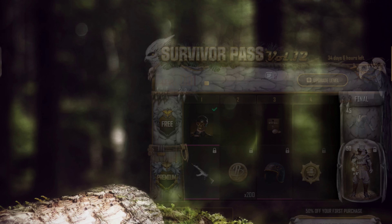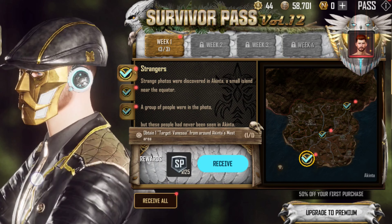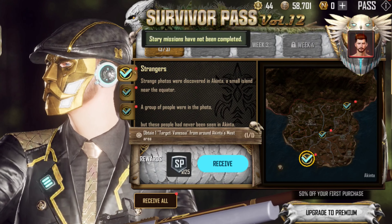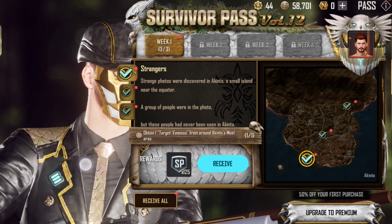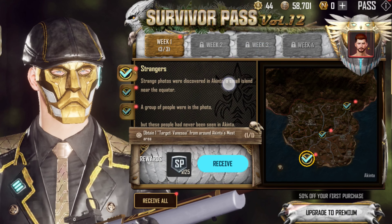Finally doing this - Survivor Pass Volume 12, first week missions. So Monaco Edward, Mr. Hunter Edward - hunter side only. Particular persons I can say by the story, you can read the stories by passing the screen.